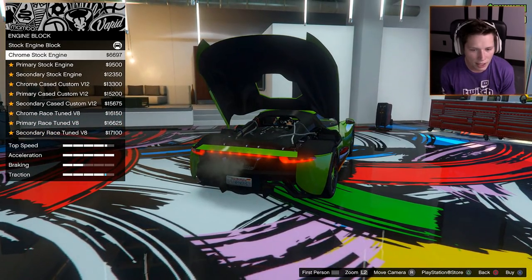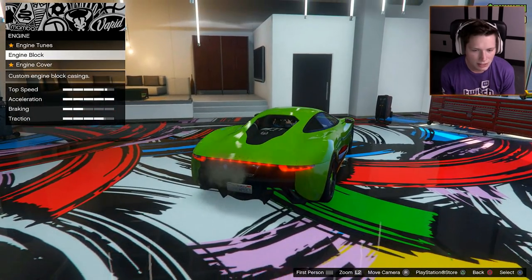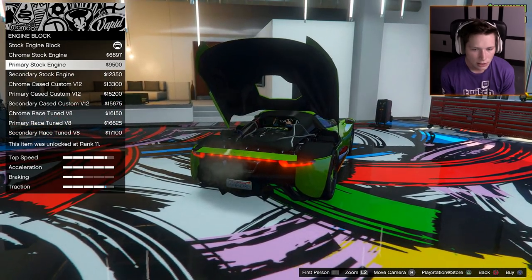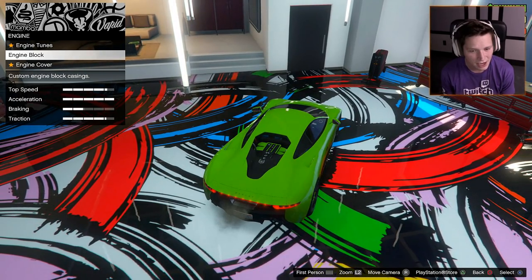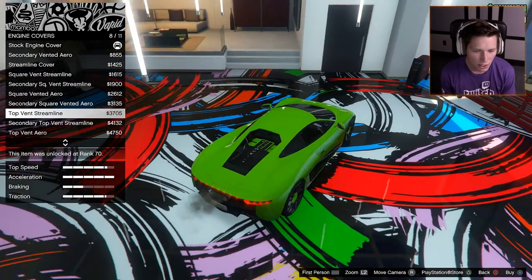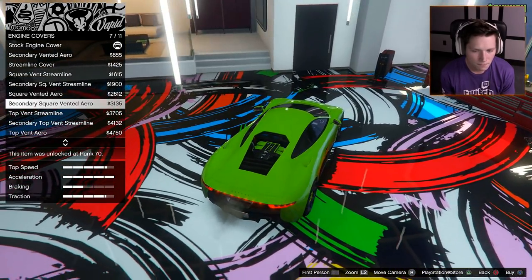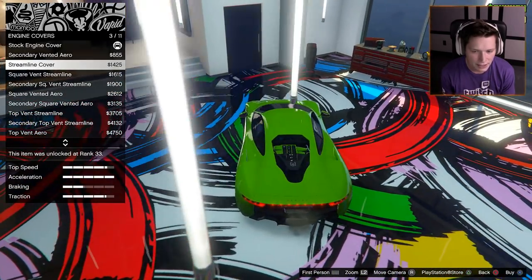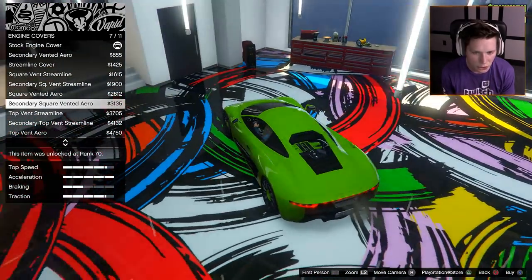For the engine block — we can customize it so you can see it when the hood is open. You just kind of see the front half of it. We could paint it green to match the car and that actually looks pretty sick. I'm going to go with that. For the engine cover — I like the vents. It has the vents stock. I kind of like the black with the vents, that looks pretty good. Secondary square vented aero — sounds good to me.